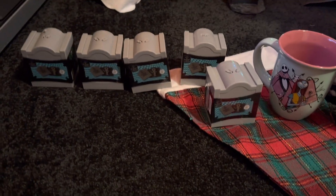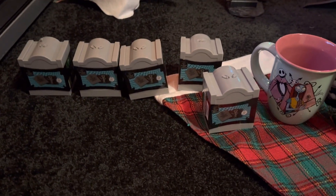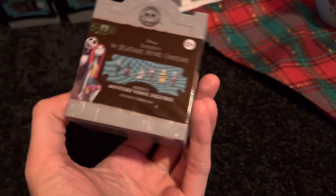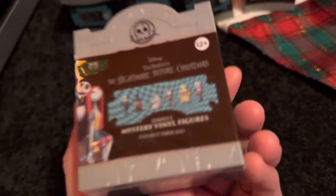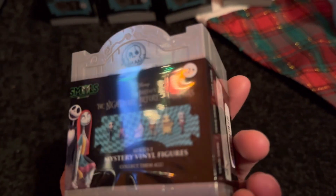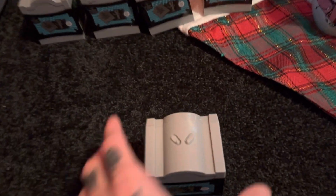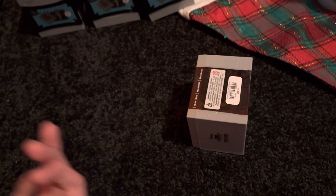I'm hoping I don't get duplicates of Jack Skellington, Santa Jack, or Oogie Boogie and have to buy more. I do want to complete the set of six. For anyone new to the channel, these are Nightmare Before Christmas mystery boxes that come with random vinyl figures — you don't know which one you'll get, which makes it fun but challenging to complete a set. I tried Amazon and even contacted a seller about getting the Mayor separately, but they said they're all random.